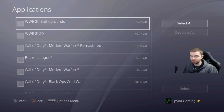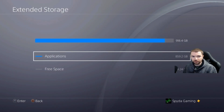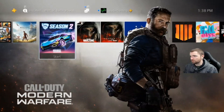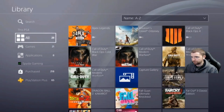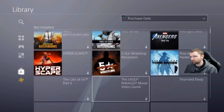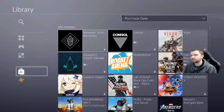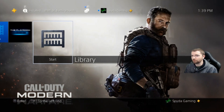Just delete it from there. Now I already did this and reinstalled it, but basically you would select it and delete it. Once it's deleted, go back into your Library. Once you're in your Library, go down to your purchased games. You'd find 2K Battlegrounds somewhere in the list and reinstall the game from there.